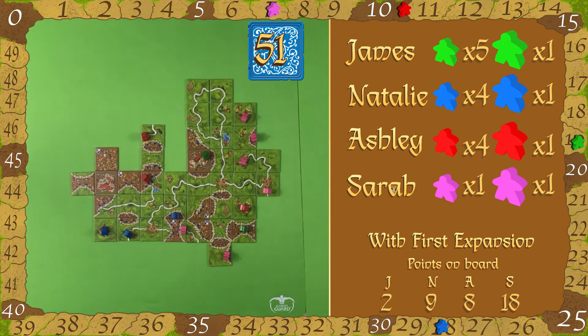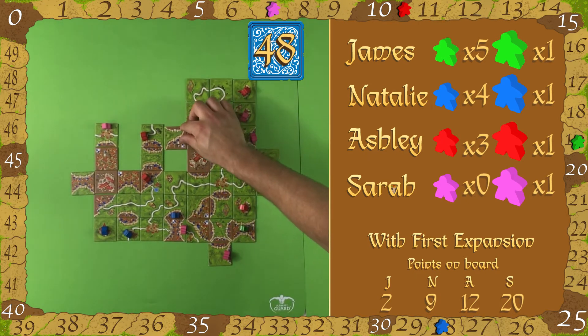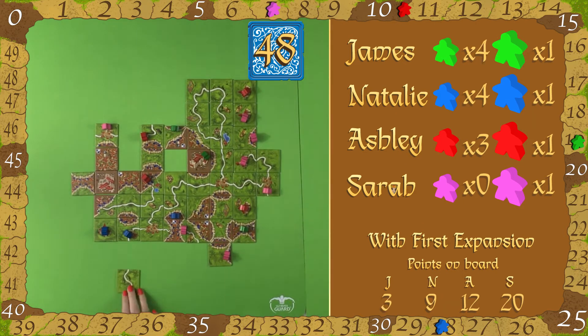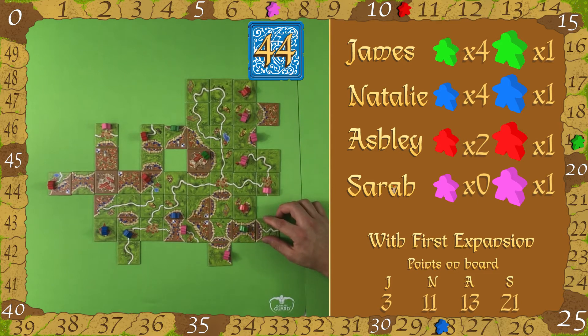Natalie at the moment is skyrocketing across the board — she's sitting at 28 points and she's got a nice nine points on the board as well. Ashley is at 10 on the tracker but has 12 points on the board. Notoriously when you're playing, all your points are always on the board — you never go for the quick points, you want to make something really big, like this massive spider castle. James just needs one piece and then he'll score a lot of points, but with four players it's really hard to get the tiles you need.